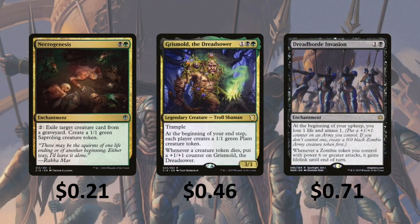Necrogenesis — you can pay 2, exile a creature card from a graveyard, and create a 1/1 green Sapling creature token. Grismal the Dreadsower has Trample — at the beginning of your end step, each player creates a 1/1 green Plant creature token, and whenever a creature token dies, you put a +1/+1 counter on him. And we're going to be sacrificing a whole lot of creature tokens.